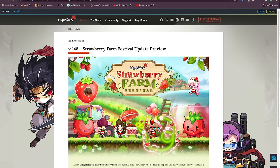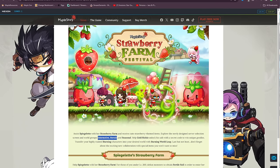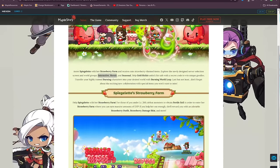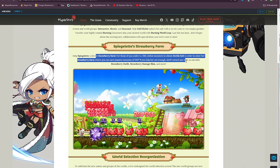This is going to be at the start of February. There's a lot of bits in here about the interactive, heroic, and seasonal change to servers, as well as Strawberry Farm, which is the next big event we're going to get. I'll post a video about Strawberry Farm and how it works when we get it.